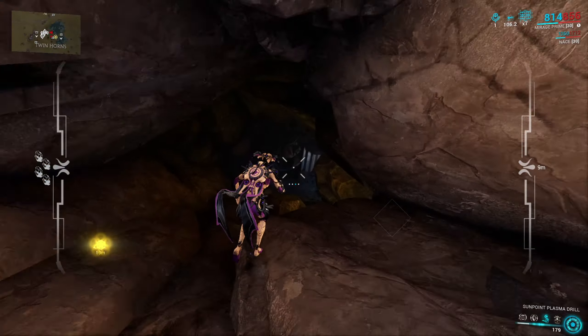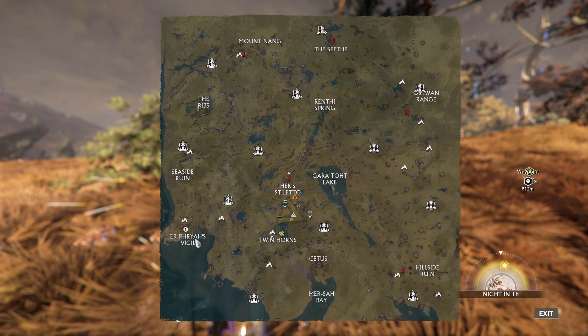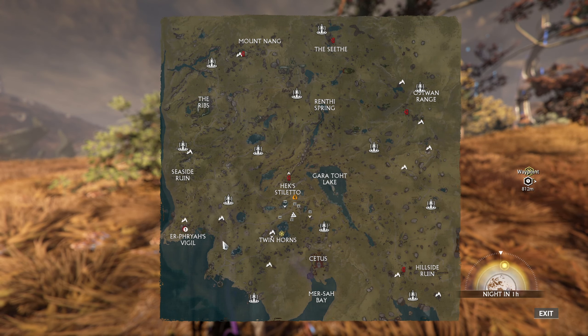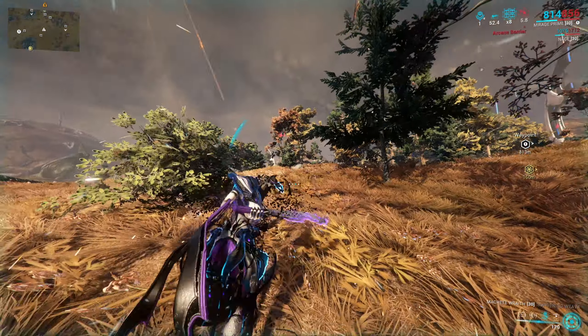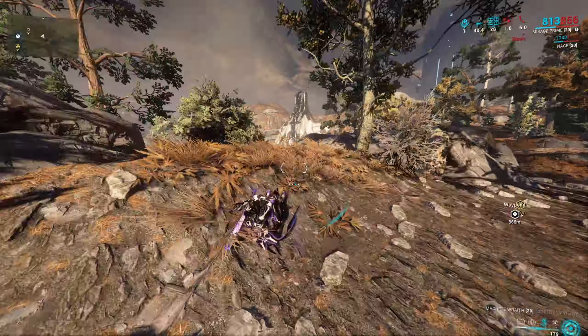The best places to find ores and gems are caves. On the Plains of Eidolon, the cave at Two Horns is packed full of veins — go there, mine everything, go back to Cetus and repeat. You may also venture to Erp Praia's Vigil which is packed full of gems. I'm very sorry if I mispronounce some of the names of places or gemstones.